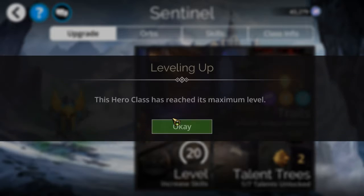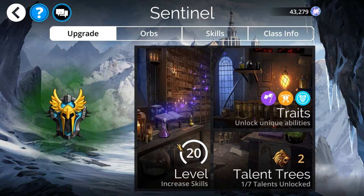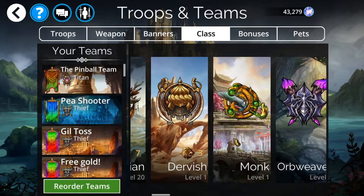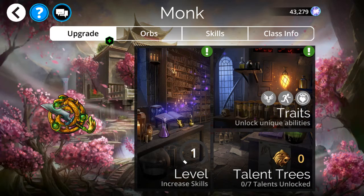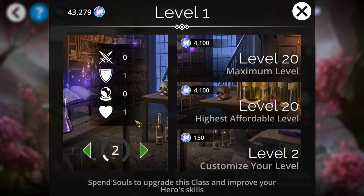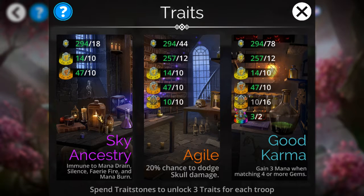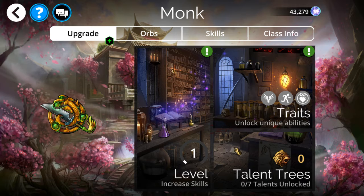Each class has its own level — let me pick another one, here's Monk. Each class level increases your attack, your armor, your magic, and your life. Each class also has its own traits. In this case, Monk has Sky Ancestry, he's immune to basically all things that mess with your mana, and you have a chance to dodge skull damage. Each class has its own passive traits.